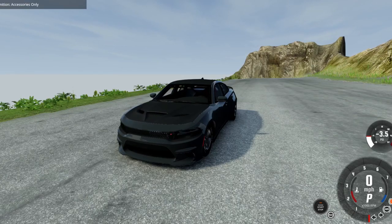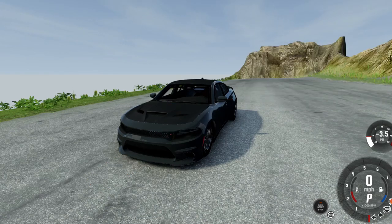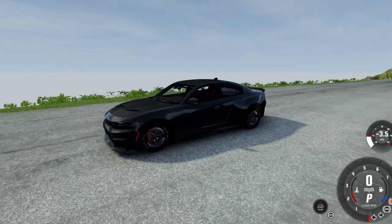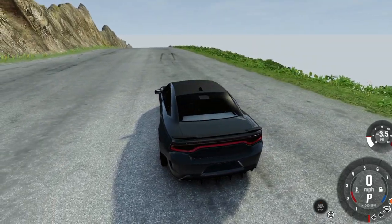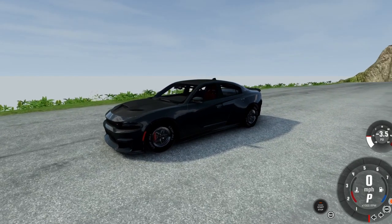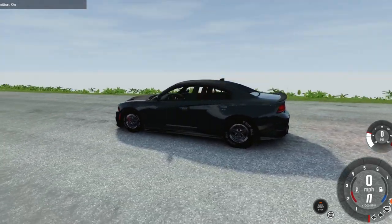Welcome back to a brand new BeamNG video! Since y'all liked the last BeamNG video so well, I decided to make a new one. Today we're gonna be crashing cars on the crash hard map and we're gonna see if we can make it down the hill in one piece with different cars. Let's get started — right now we're in a drag racing charger.